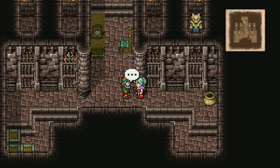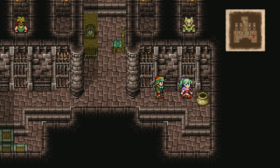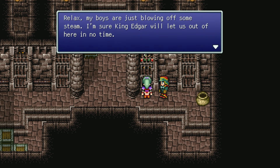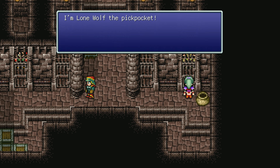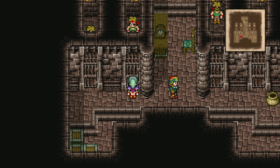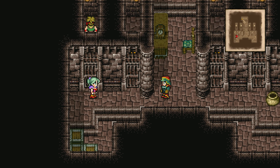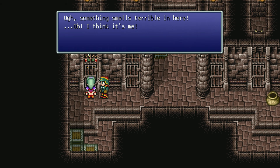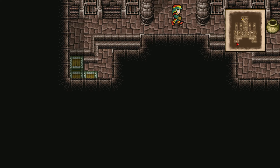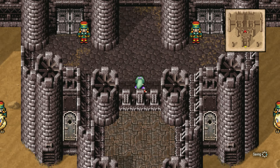No hidden item in that pot, but we have some prisoners to talk to here. These good-for-nothing brigands have been locked up for thievery and worse. One prisoner relaxes, saying his boys are just blowing off steam and he's sure King Edgar will let them out in no time — they're just small potatoes compared to the real threat out there. He introduces himself: 'I'm Lone Wolf, the pickpocket — I'm doing jail time for pickpocketing.' Another prisoner demands to see Edgar. I think that's about everything down here.